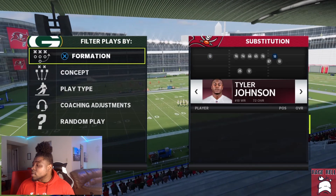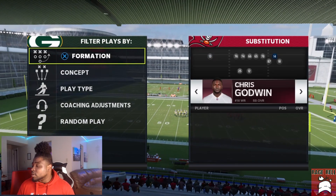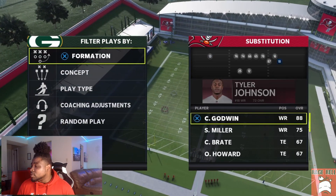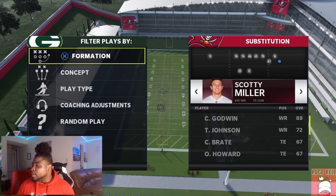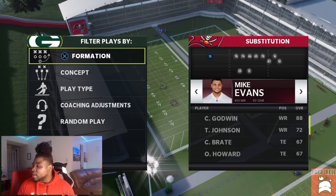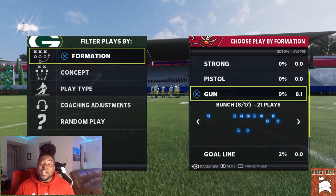First and foremost, I'm probably going to mess with the personnel. I'm going to take out Tyler Johnson and put in Chris Godwin. I'll probably put Scotty Miller on outside since he's a little bit faster. Any gun bunch is fine.